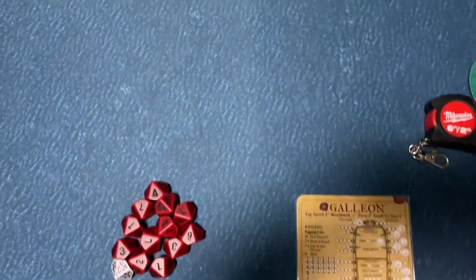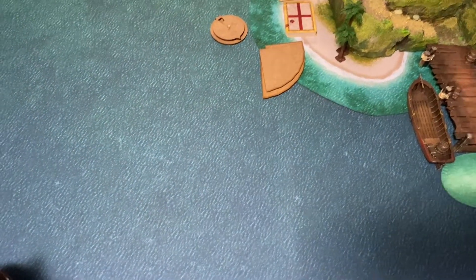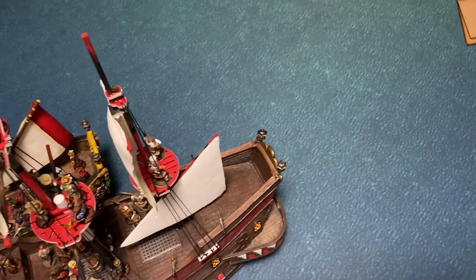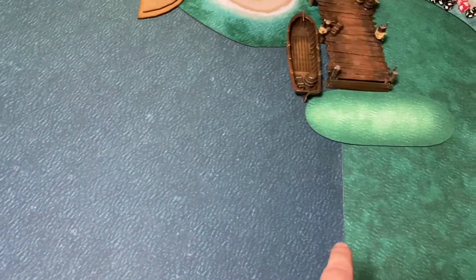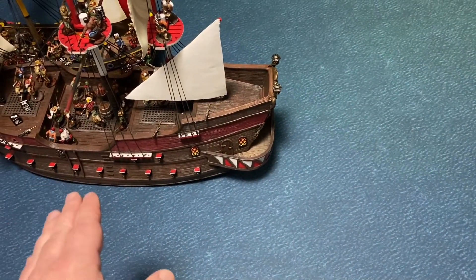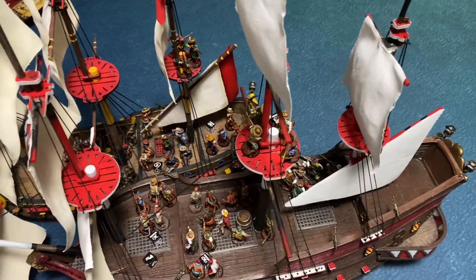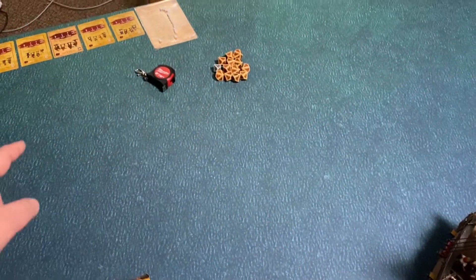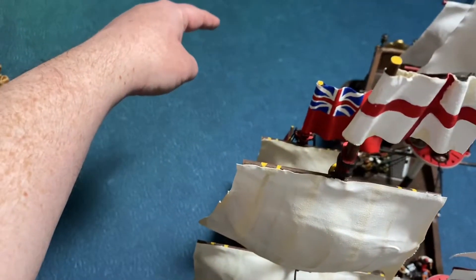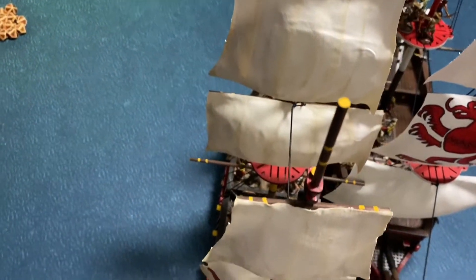If you look at the wind gauge, the wind was going in this direction, which favored the 6th Rate a little bit better at the beginning. The Galleon tried to come out this way but was hampered by crossing into that wind. The Galleon is a little bit slower, and it took some damage to its rigging right away. The 6th Rate came over here and made a turn, following the Galleon, and that's where it did several of those hits.